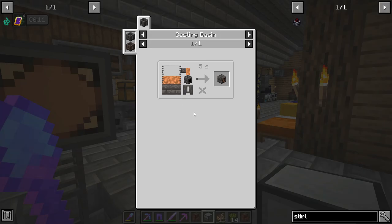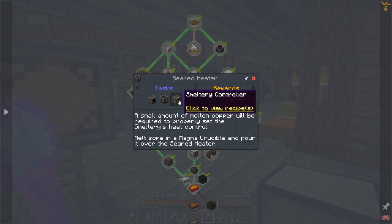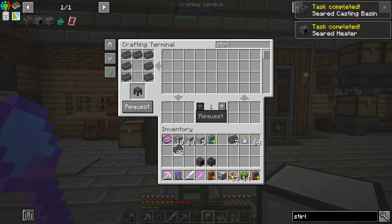We need a smeltery controller. Oh, this quest is going for the actual entire smeltery - that's cool. There's a seared heater which looks like it's just used as an intermediate thing. I think we can probably do some cool stuff here and might be able to skip the melter entirely.